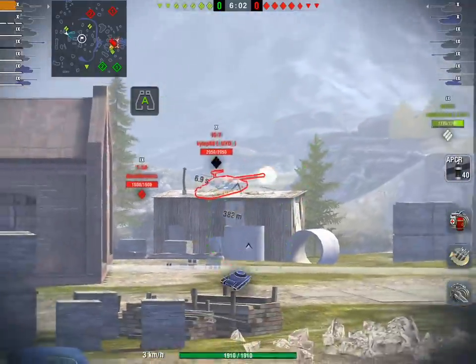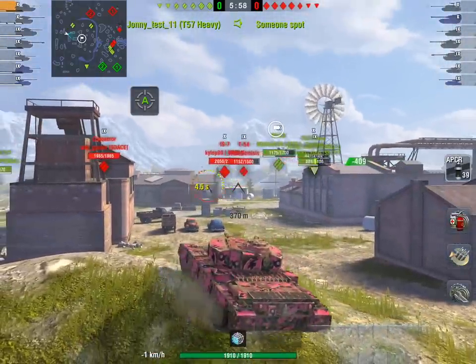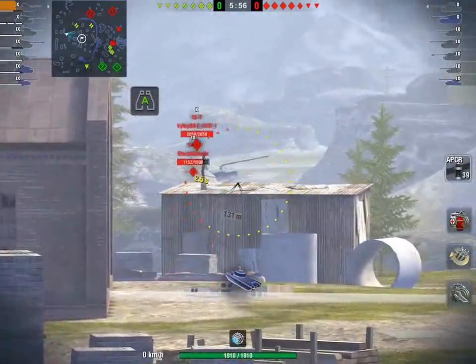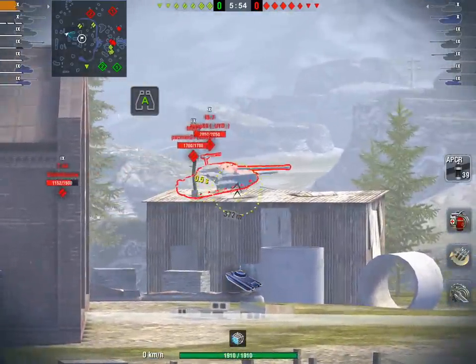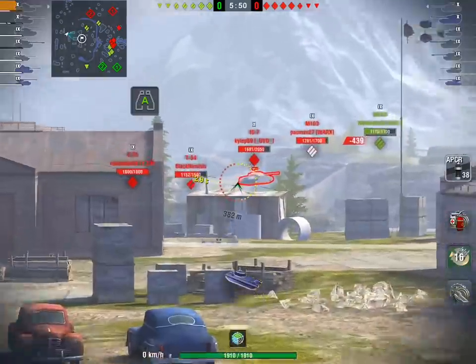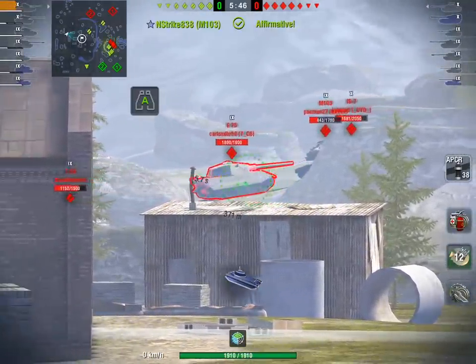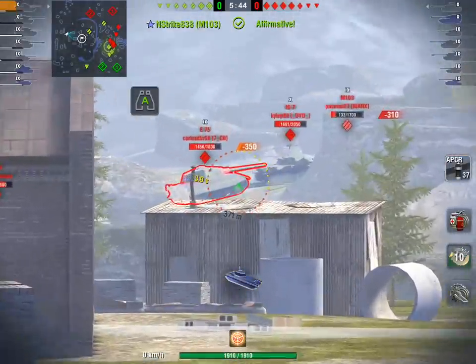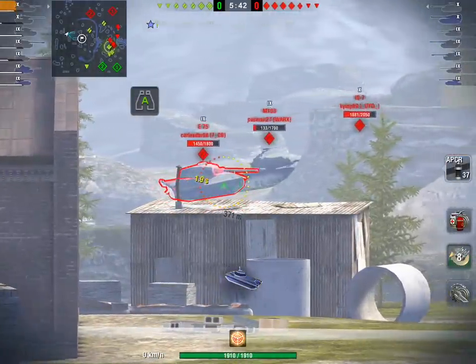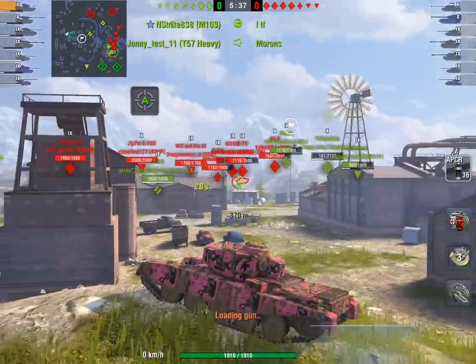What's actually happening is the red team is playing really well - they all line up and do a seven-man iron fist push right through the middle of the map and smash the green heavies. There's no way the green team could have spotted that - they went to the flank, no one was there. All the red guys were unspottable. The heavy tanks for the green team were waiting for targets to come to them.